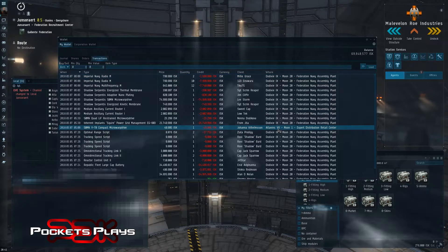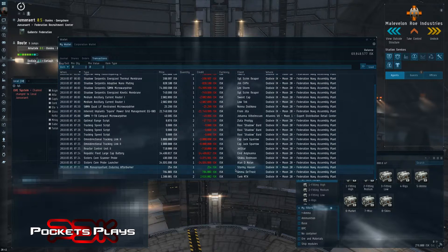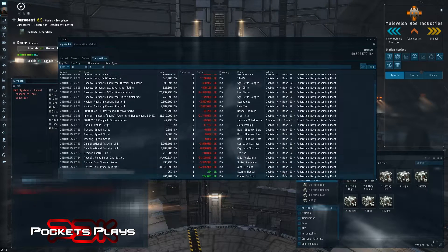Here's a compact microwarp drive I bought in Atlantans. So first thing you can do is — okay, Dodixie, I know where that is. Let's go ahead and right-click, Location, Set Destination. Boom — I can go pick up my crystals if I left them behind. If it's something you bought recently, here's some stuff I sold recently and who I sold them to and where. Lots in Dodixie.